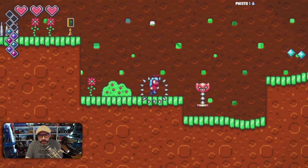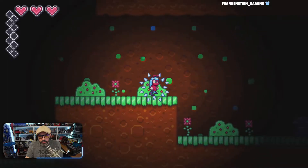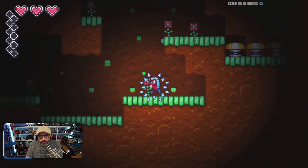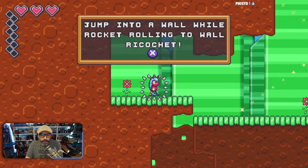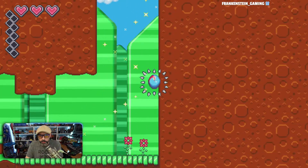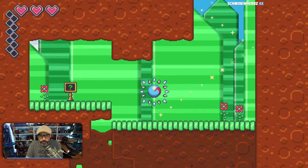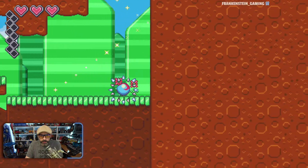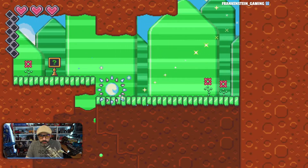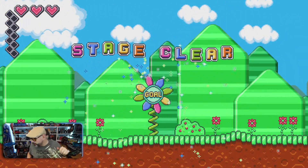Roll into enemies while falling to avoid getting hurt — so I gotta push X while falling. No wall jumping. Jump into a wall while rocket rolling to wall ricochet — oh, I guess there is wall jumping. I gotta hold the button down, not spam it. Nice — that is a pretty damn cool game.